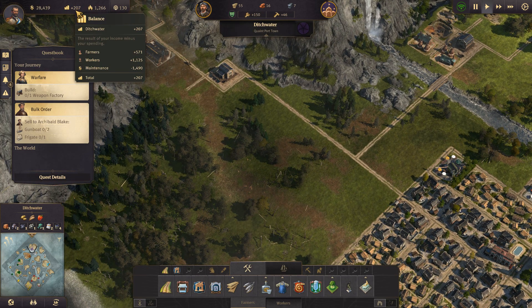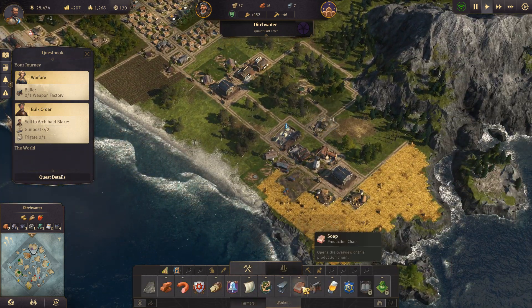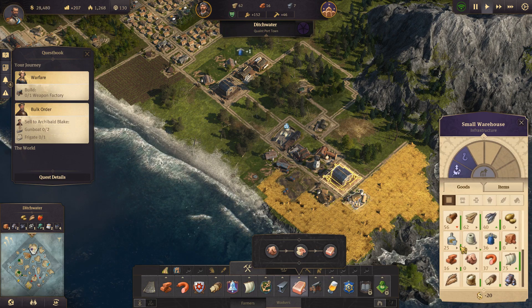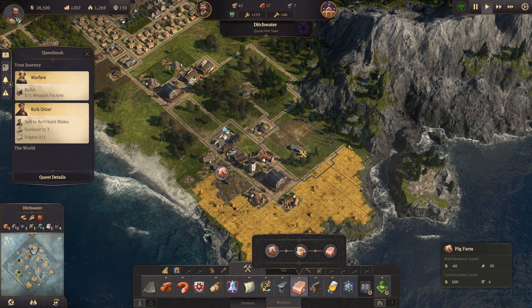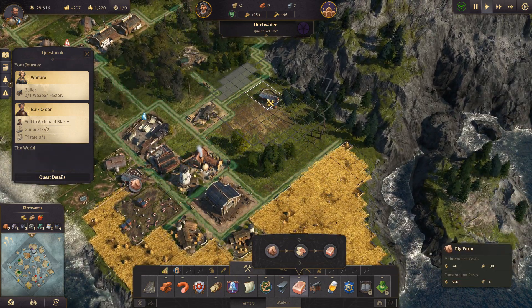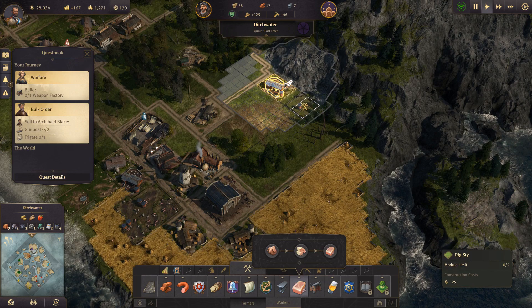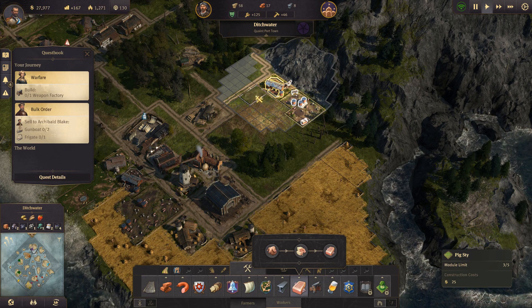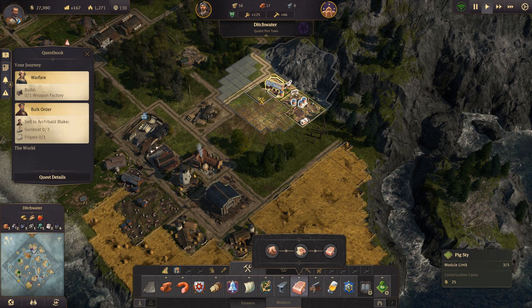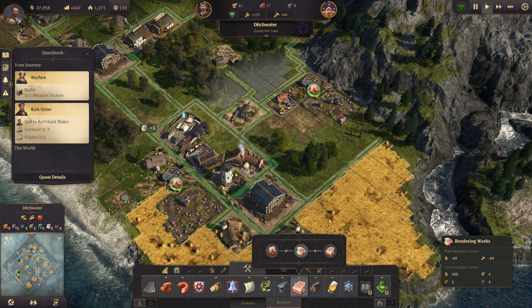Money-wise we're doing pretty good - we're getting 207 in tax income. We can increase that a little bit more. Looking at our resources, we are not gaining any pigs, which is important to know. So we're going to add a pig farm right there and add some fields to it. We'll also have a rendering works right about there.